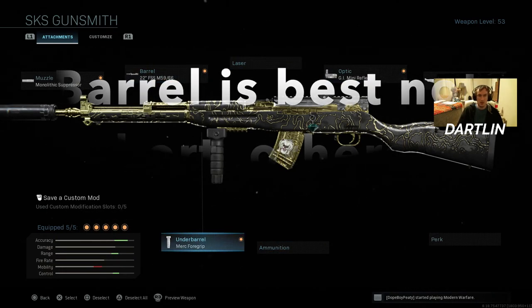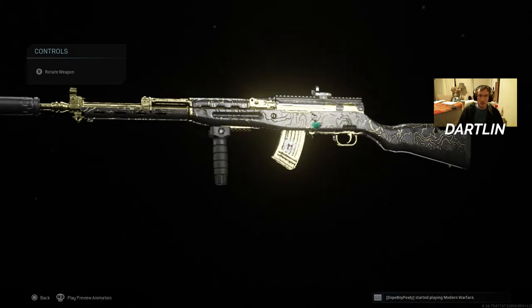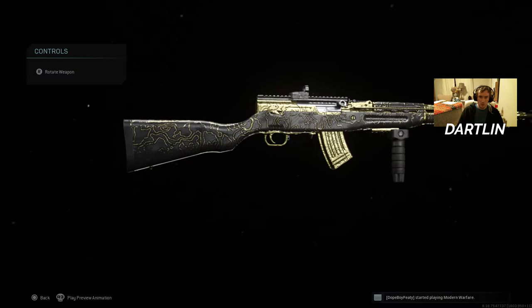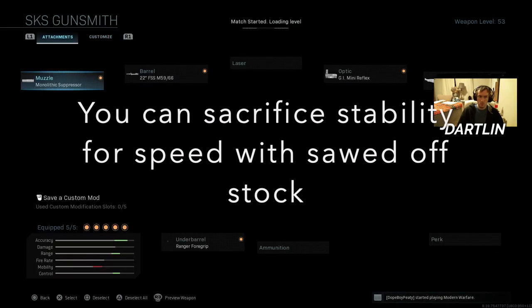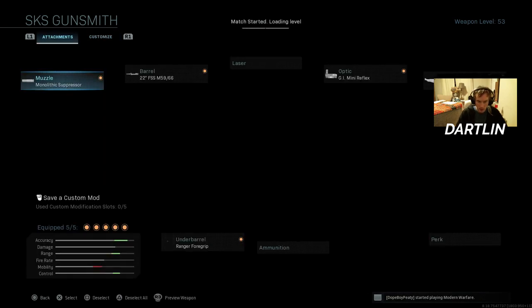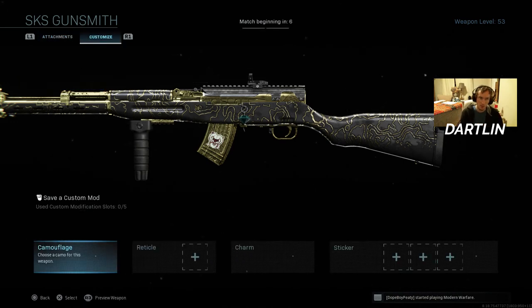So it's probably best to give yourself the best advantage you can in terms of putting the attachments on it that are going to make it as stable as possible. This isn't really a gun that you're going to want to go into a room and try to clear a room with without teammates by your side. You're not going to want to run into a room and try to take out 5 guys with this gun. This isn't the gun for that.